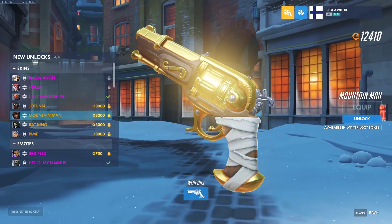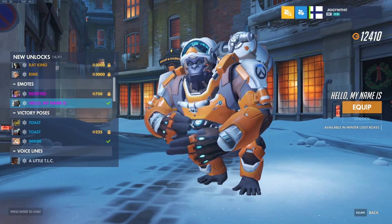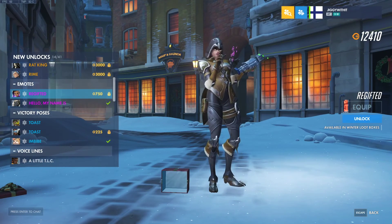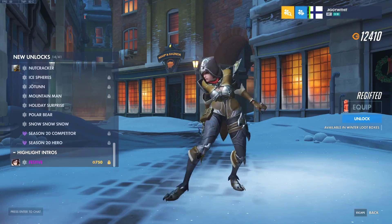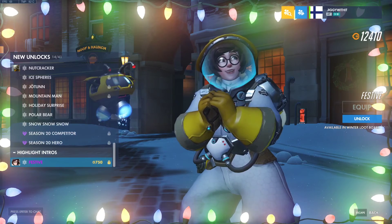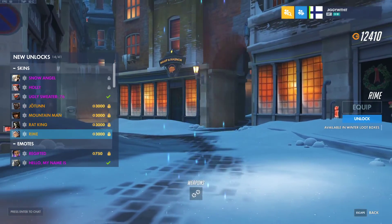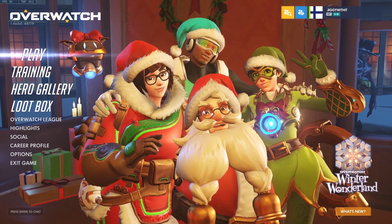The Sigma skin is probably one I'd consider buying, and maybe the McCree one too. The emotes I don't really like at all — the Winston one is sign language, which is cool I guess, but I don't understand why it was added for a Christmas event. The Sombra one's okay but I don't play Sombra. The only highlight intro added is for Mei, which is fine, but I don't really play Mei either. I do actually play the other three heroes a decent amount, as well as Sigma — he's one of my more-played tanks.